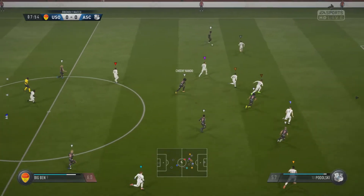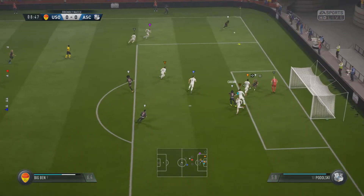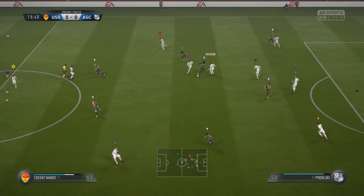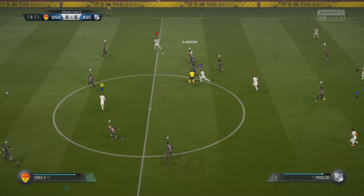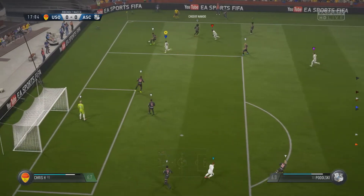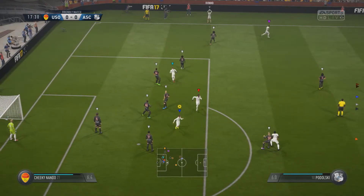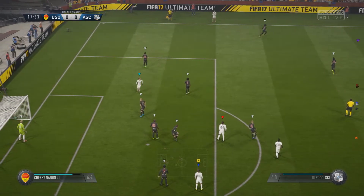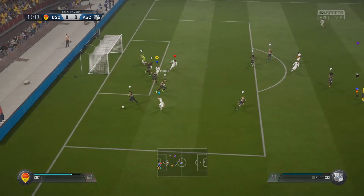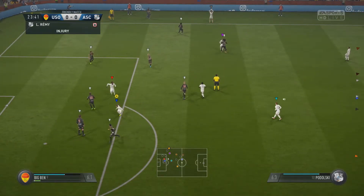Four minutes in, Birdie comes up huge with a save to keep us level — they definitely had a very good chance on goal right there. Good positioning, great reactions. Good job defensively to hold things down. The center backs do a good job staying in their spots, cutting out the cross. Dizzy doing a good job keeping things in front of him. Ball back to Tyler from Flick. We're going to try going with some long throws — as someone who's more of a football purist, I've been a critic of this very direct style of play, but a huge chance right there, deflected.